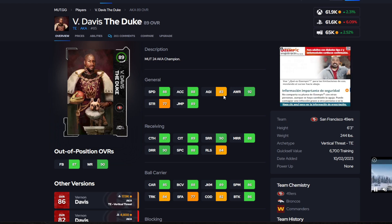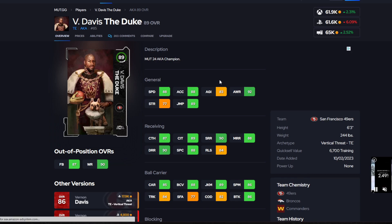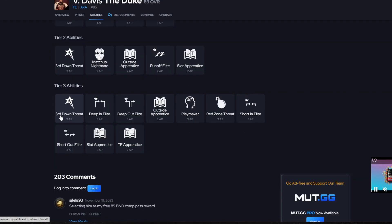Next up on the list, I do like Vernon Davis. He has 88 speed, 88 acceleration, 83 agility. His receiving stats are really good — 90 short route running. You could slap a strategy item for the 88 medium route running. He's one of the tightest in the game with deep route running for this price, selling for about 61k.